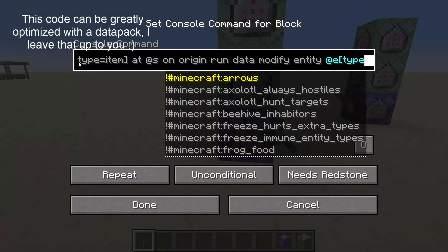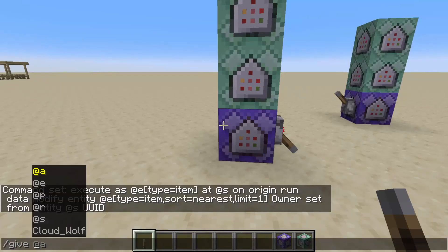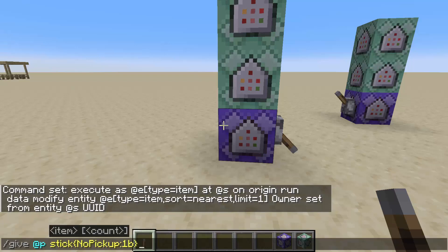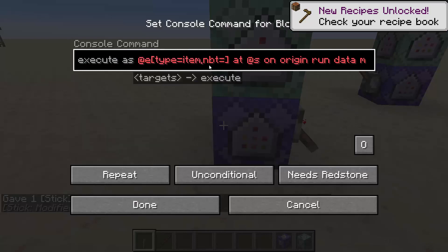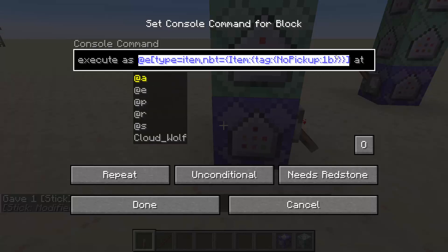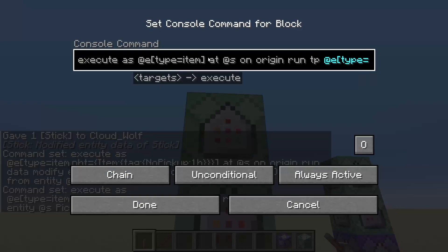And if you want this to work on a specific item, you just have to change all these item selectors to be NBT-based. So I can give myself an item like a stick with the tag of no_pickup 1b, which is a custom tag that I just typed myself — it's not one that really exists in the game. And now I can go in here and look for an item with the NBT of the item which has a tag of no_pickup 1b. I'll include probably these changes in the description for those that want to do it to a specific item — you just do this in the beginning of all these.